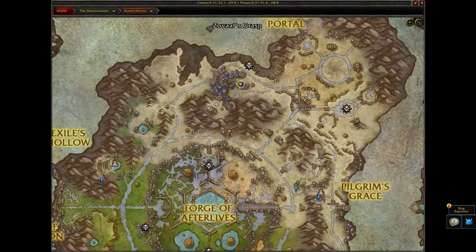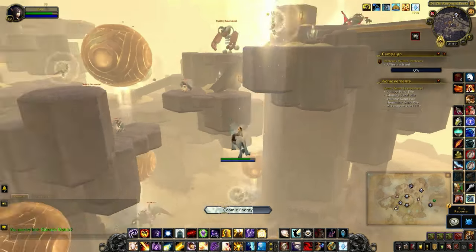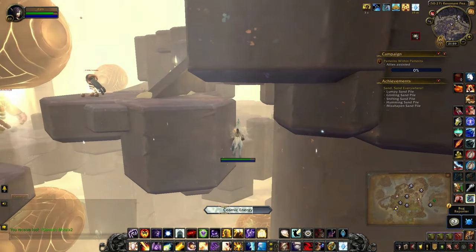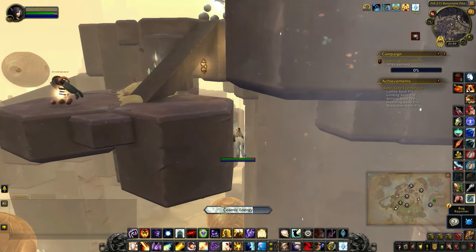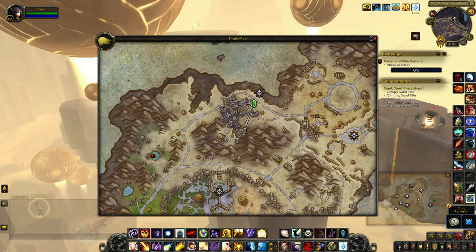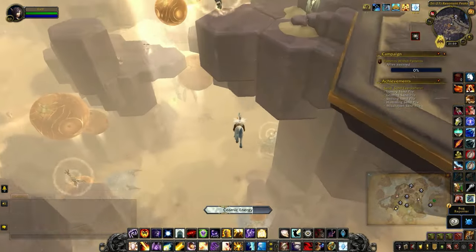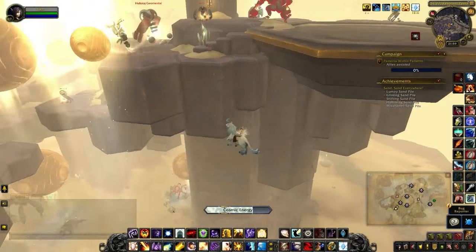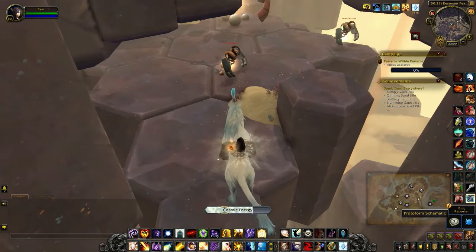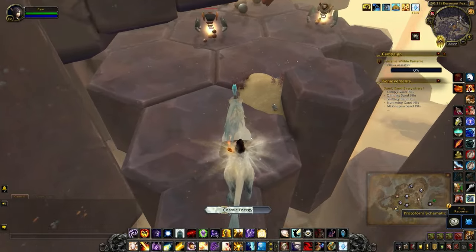Another schematic can be found right here on the map. It's kind of hidden away between these pillars, very close to this teleporter right here. You can see it's just sticking out of this little sand pile.